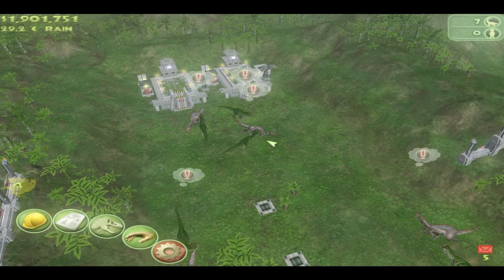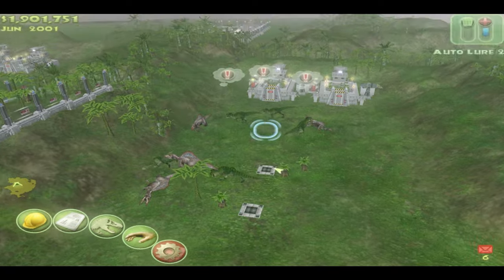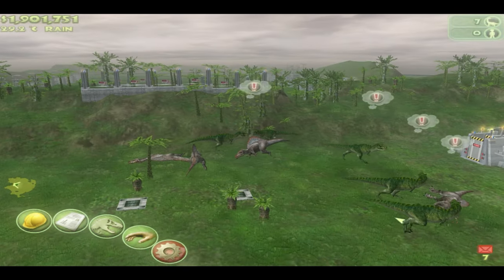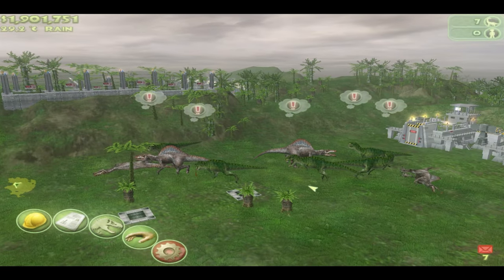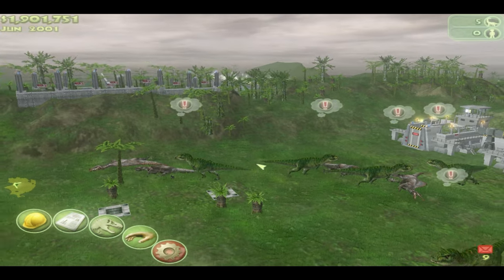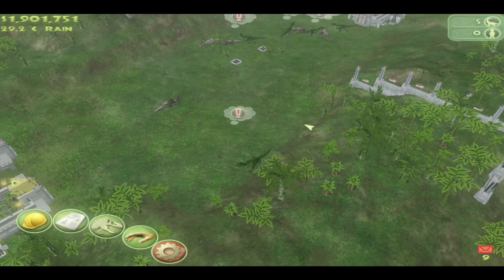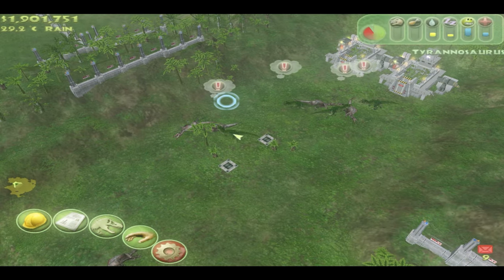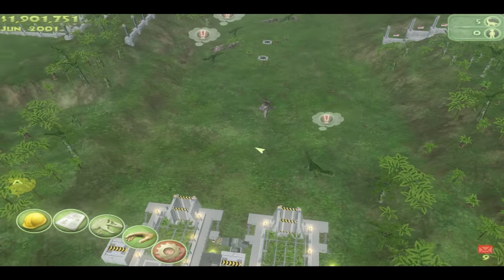There are no dead T-Rexes yet but three dead Spinosauruses. One Spinosaurus remains with very low health and Spinosaurus has lost — that's it. T-Rex wins with no deaths at all. Let's see if any are on low health — nope, only one lost a bit of health but really not much, and they recover really fast.